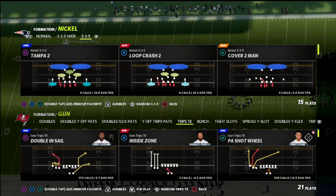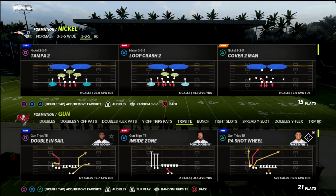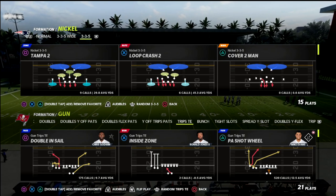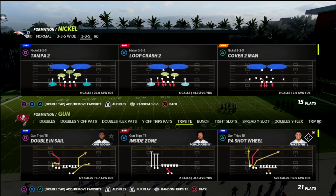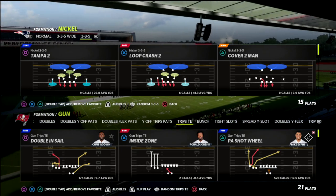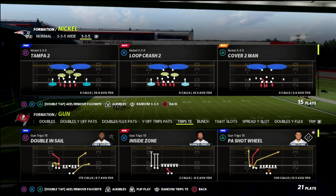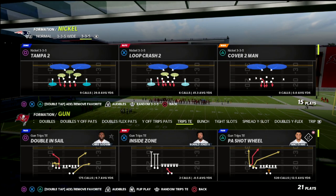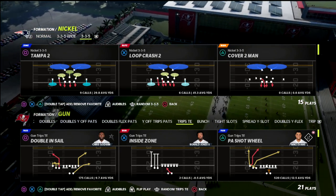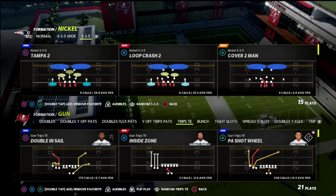If you're new to the channel, go ahead and hit that subscribe button. I upload new videos every single day that can help you become a better Madden player. If you want to learn all of my Trips Tide In — today we're talking out of the New England book — you can get access by joining the Patreon. I've got 14 offensive and defensive e-books available for just $10 a month, and Trips Tide In is one of those 14. There's a link in the description below.